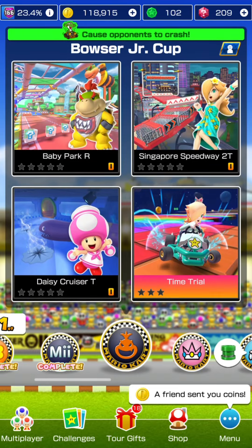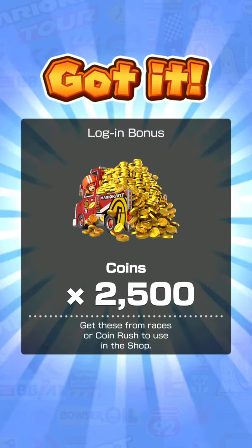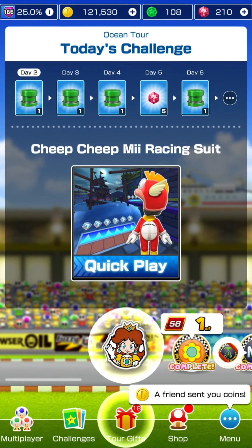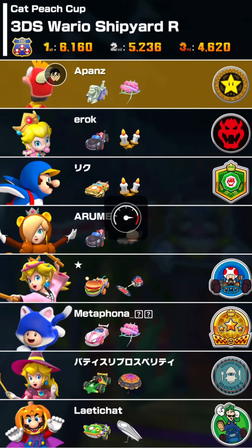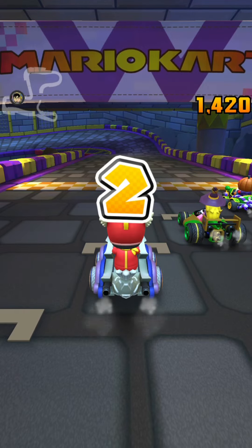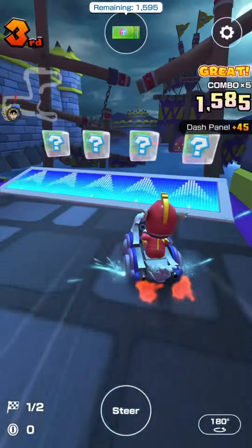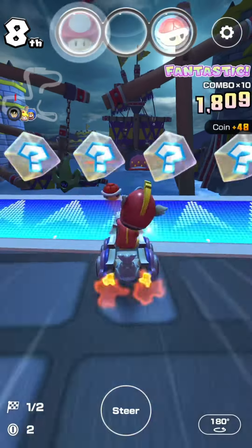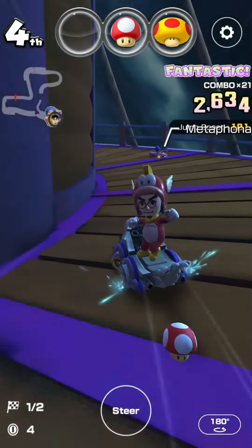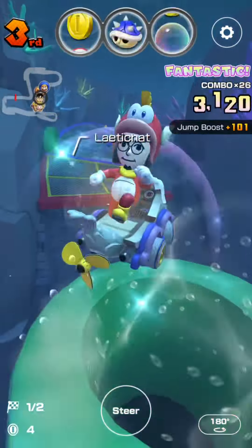Back for Day 2 of the Ocean Tour. Logging in for today's login bonus of 2,500 coins — same rewards for the next two days. For today's Challenge Quick Play, we have the Cheep Cheep Me Racing Suit on 3DS Wario Shipyard R in the Cat Peach Cup, with the Roaring Racer cart and the Starry Great Sail glider. Starting the race — passed about three people at once somehow. Now in 4th, then 3rd, with a red shell ready.